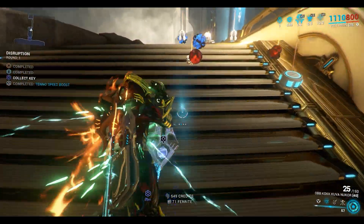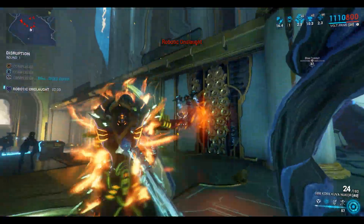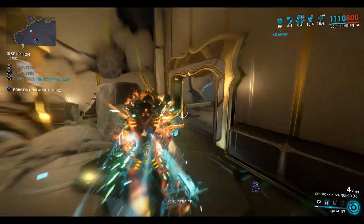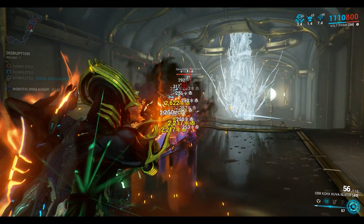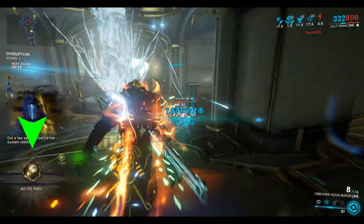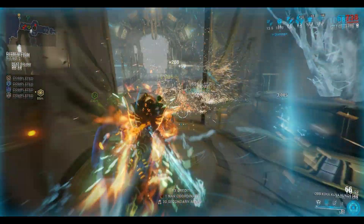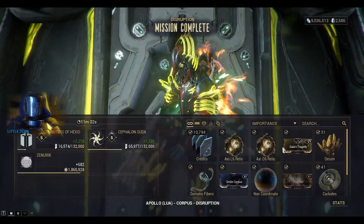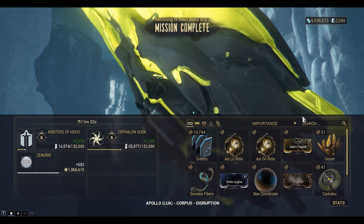Let's go and pick up the key. The Axie 06 just dropped, so we can bug out at this point — did actually do two rounds though. That's a 14% chance to drop that relic. That's the end of this episode, guys. Thanks for watching. We'll see you next time.